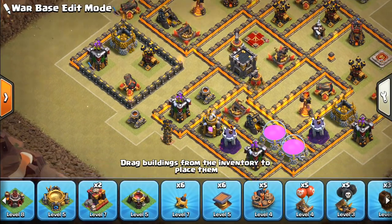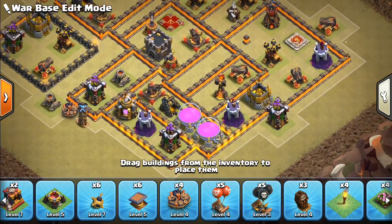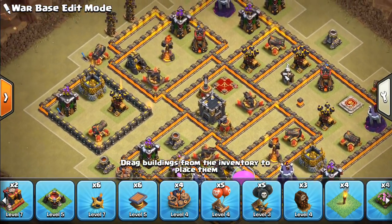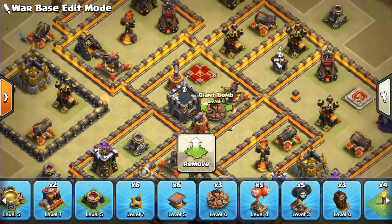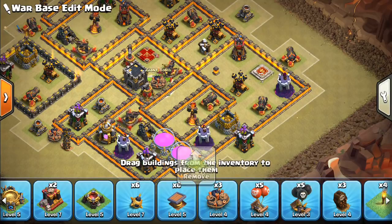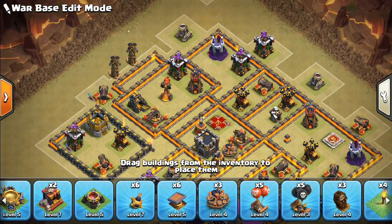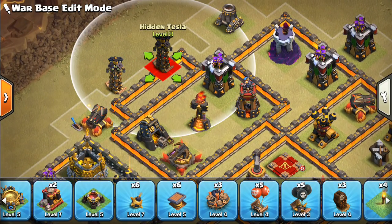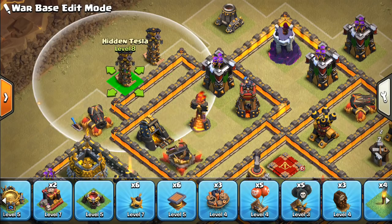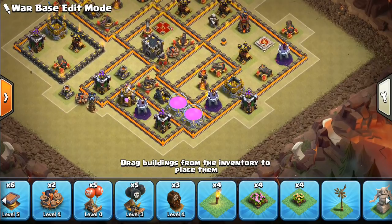We'll put down these giant bombs. This is a good location — keeping them away from places where people are going to use heals, like bomb towers and big clusters of defenses. We'll put one in the core just in case they're not under heal — want to make sure they can't get any value. Around the outside is good generally for witches. We'll slide this over and put this one here far enough away from the bomb tower that the heal is going to be awkward if hogs are in that area.